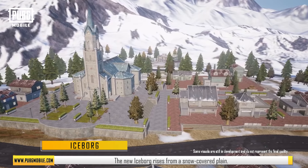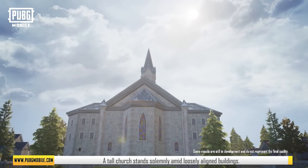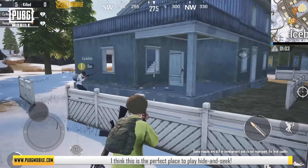Ice Borg. The new Ice Borg rises from a snow-covered plain. A tall church stands solemnly amid loosely aligned buildings. This is the perfect place to play hide-and-seek.